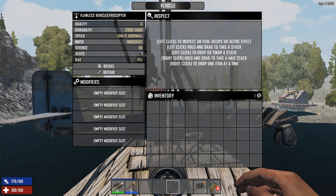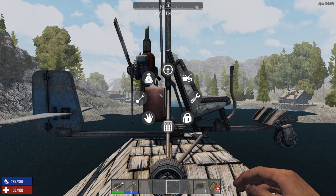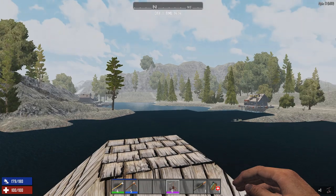I wonder if the inventory shown is actually my own inventory, because it appears to be under my backpack. The gyrocopter might not have its own separate inventory unless you add a modifier. It's probably one of the vehicles that doesn't have built-in storage, but you can always just pick it up and take it.